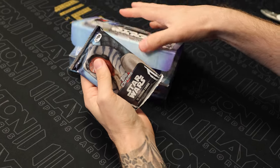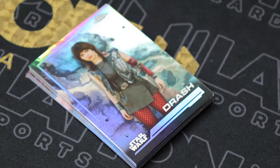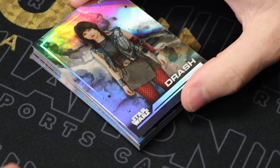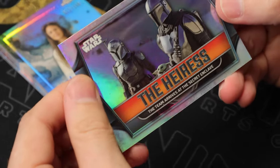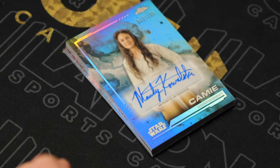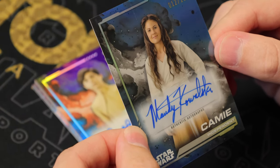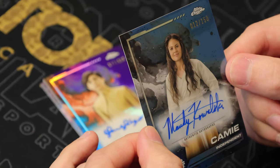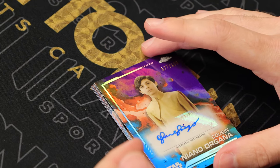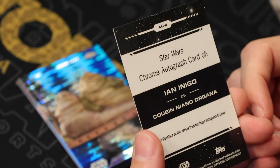So we have our one singular pack. A couple of base - Mudhorn, Kylo. Now we get to our refractors. Drash - there's an insert, Eris again. Then we've got an auto right in the center: Cammy auto, blue to 150. That's a gorgeous signature - Mandy Kowalski. And a purple auto of cousin Nyo Organa, numbered to 199 - Ian Inigo.